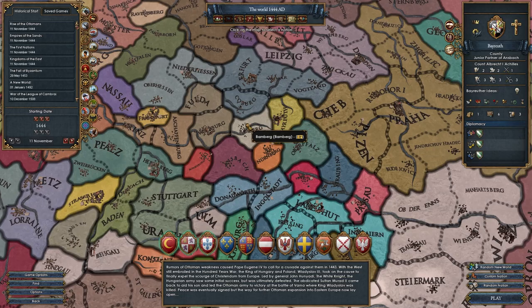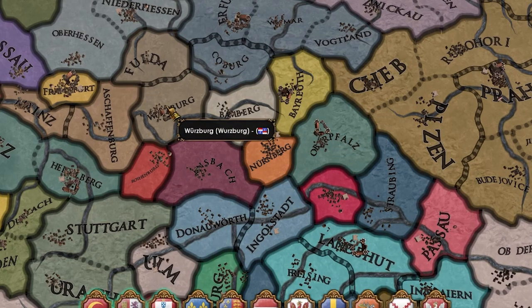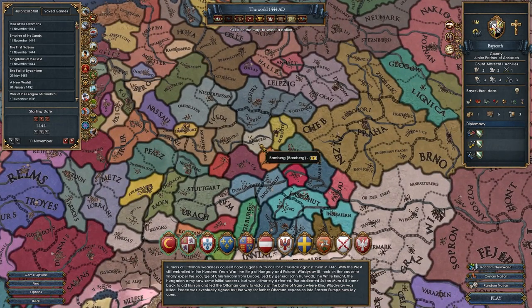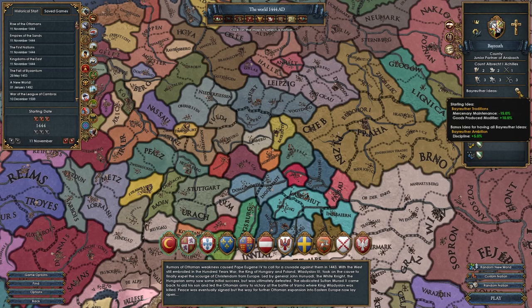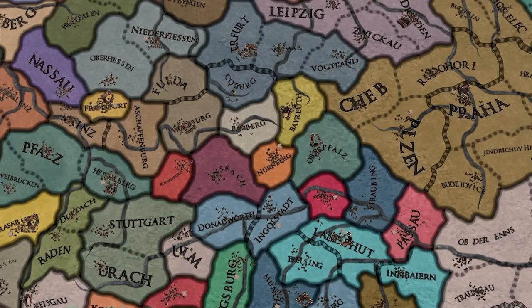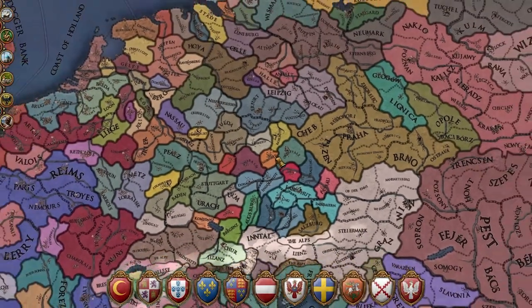It's pretty funny because last time we played as Bamberg, a nation right next to us, also Franconian culture just like us. They were also a subject — a vassal — and we as Bayreuth are a junior partner of Ansbach. Pretty much the exact same starting situation as Bamberg. They had a bad ruler, we have a bad ruler too. Let's take a look at the Bayreuth ideas — merc maintenance, goods produced, discipline, diplo rep, garrison size, religious unity, army tradition, impressment speed. These ideas are awesome! What is Bayreuth? How have I never noticed them?